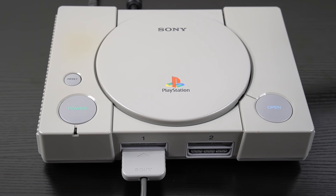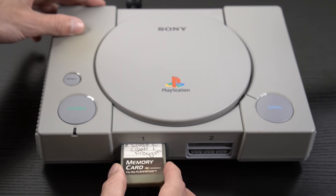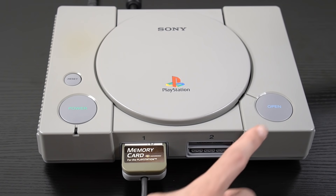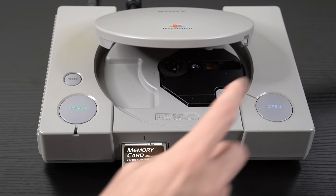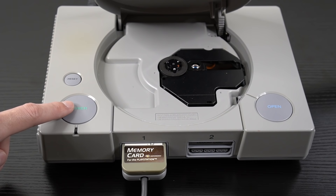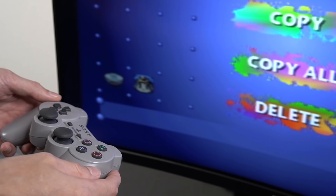So in order for this trick to work, we need to first insert the memory card into the PlayStation like this. Then we are going to open the PS1 disc tray with this button, and then we are going to press the power button to turn on the system. And once the PlayStation is on, we can go to the memory card screen where it shows all of your save data for your games.